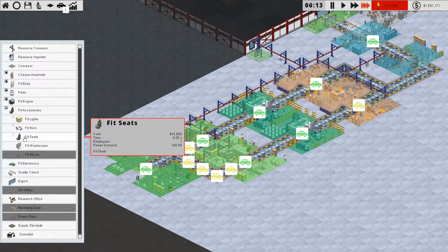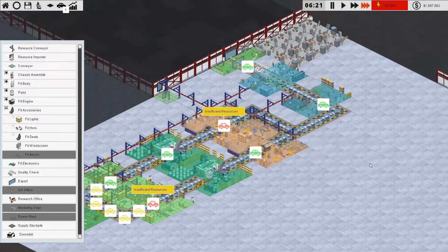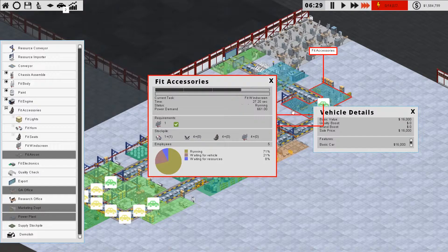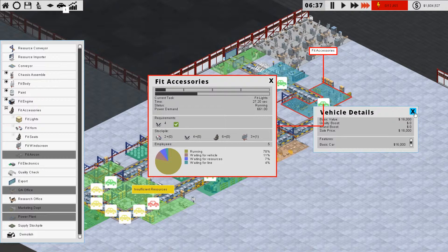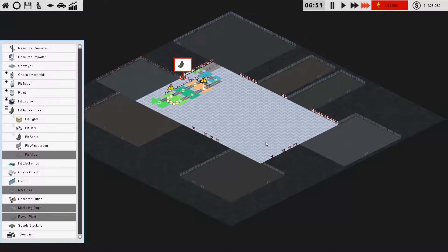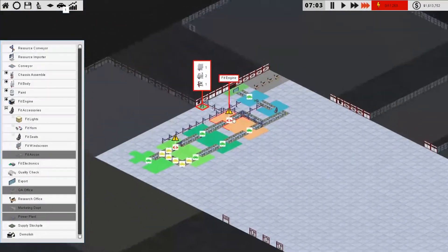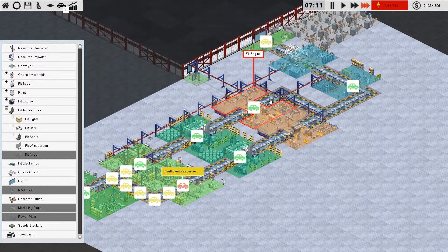We've expanded — we can now fit lights, horn, seats, windscreen and air conditioning, even though it's not available yet. We can separate down the accessories section. I've double-clicked by mistake, but that means accessories would be running quicker, which we don't need right now. When we expand the factory, I'm going to build a new section where we reconstruct everything and build it up and down, making this a lot more effective as I've done more research.